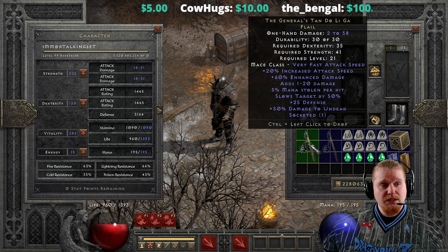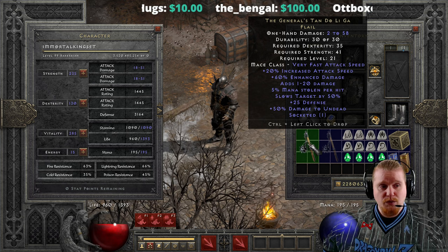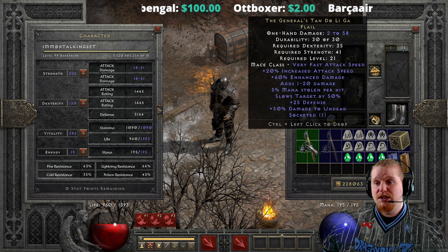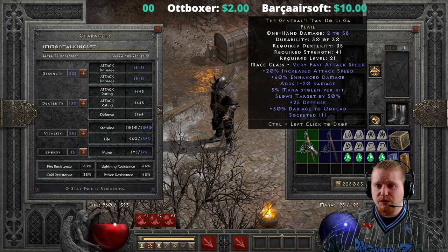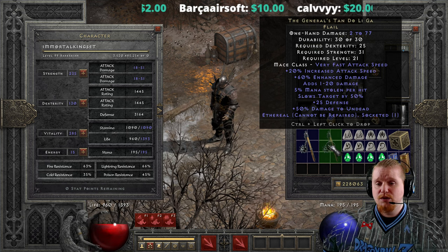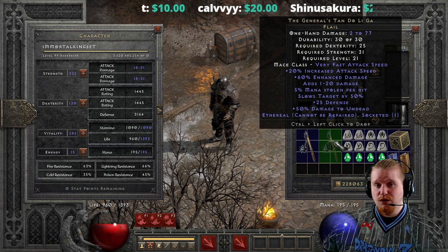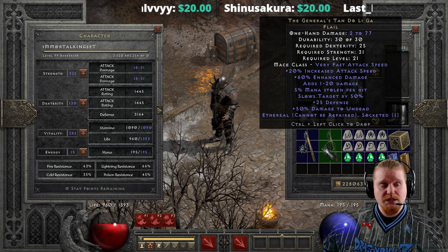Because it is a mace class weapon, we do have 50% off-weapon ED to undead monsters, which makes it very nice. At level 21, the General's Tandolagah is actually a pretty amazing little item. You can find it in the ethereal form and it does have 2 to 77 damage, but because of the way this weapon works with the min/max and the relatively low ED, the ethereal version doesn't really have a huge buff over the non-ethereal version, which is kind of sad.